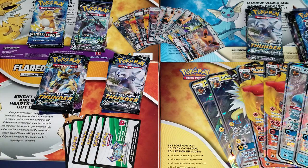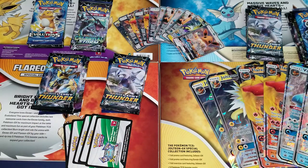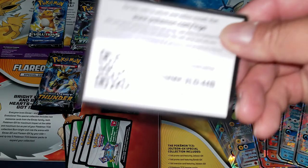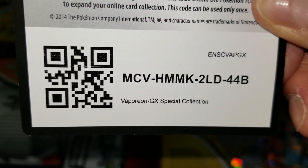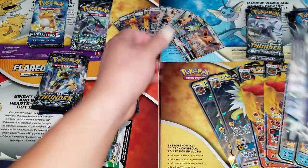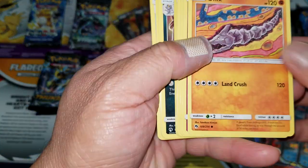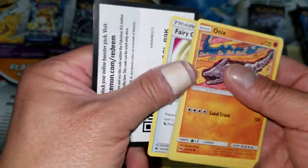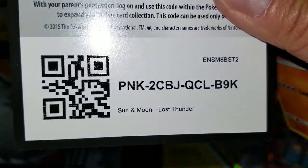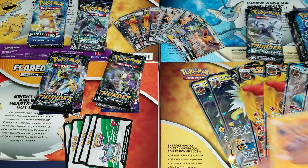Starting off with the first code card for the Vaporeon GX special collection — there you go, guys, good luck. First pack: reverse Victini and a non-holo rare to start. Second pack: a prism star, worth maybe 50 cents to a dollar, not enough to pay for the pack.